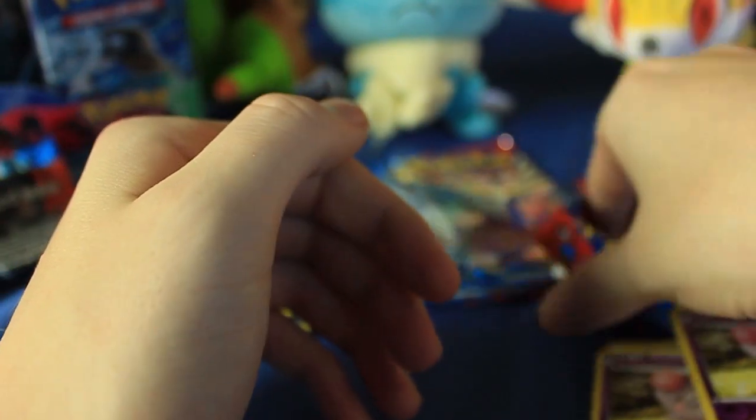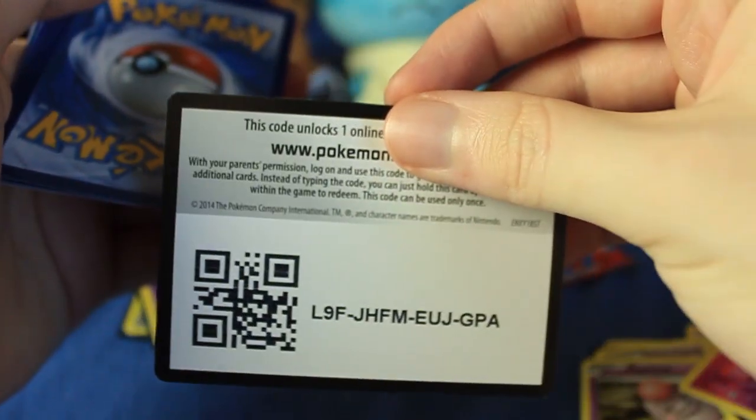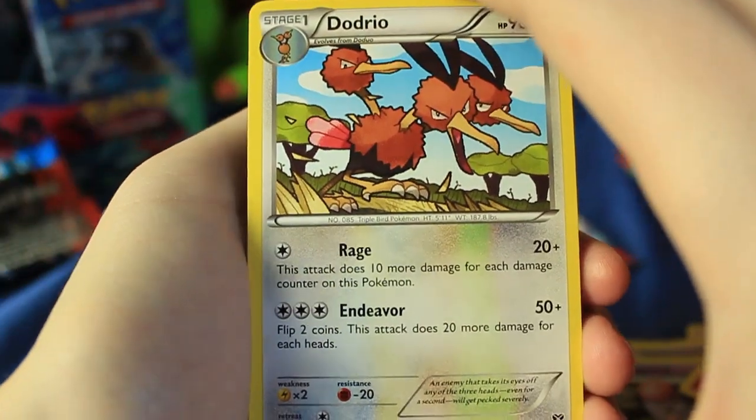What exactly is Scolipede meant to be? He kind of reminds me of like an Alpaca or something — like a Scorpion Alpaca. That's pretty much what I think of when I see Scolipede. Maybe he's meant to be something in particular, but I have no idea. Second to last pack right here. We've got one really good card and one holographic — nothing too crazy after that first pack, though. Let's see if we can recover from that.